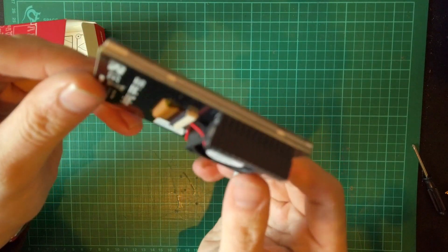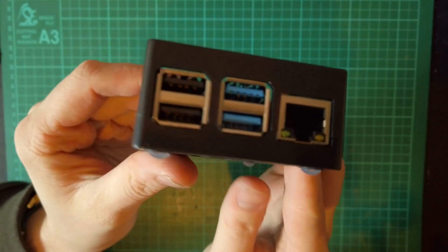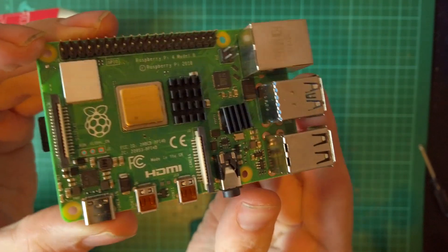We've got a 3.5 inch touchscreen TFT that comes with a nifty enclosure to keep it all safe, with a separate cover for when you're not using the screen. It also includes a fan and some stick-on heat sinks to keep the Pi cool under load.